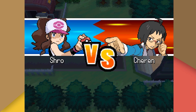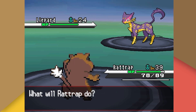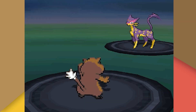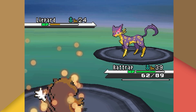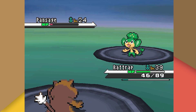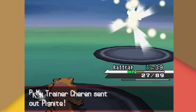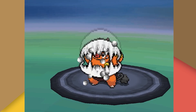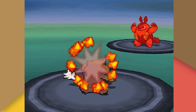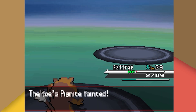Back to the rival battle gauntlet. Charon leads with his Liepard, who stalls with Fake Out then uses Torment, forcing us to alternate moves. We eventually take it down with Crunch. His Pansage falls to Return, his Tranquill crits from Return, and his Pignite is very scary — Torment forces us into Crunch which can't one-shot, Pignite eats its berry and uses Flame Charge dropping us to 2 HP. Thankfully we still outspeed and finish it with Return.